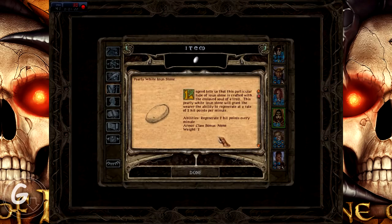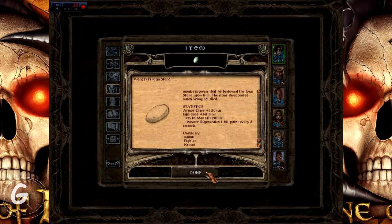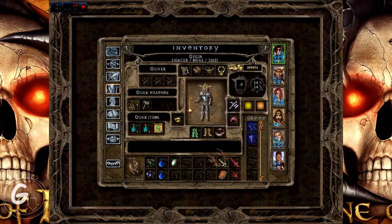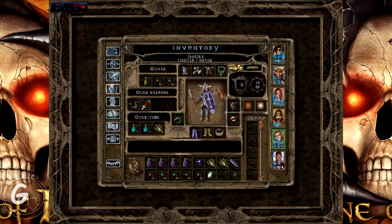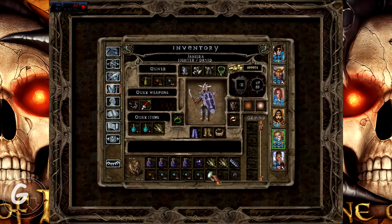Who can even use that? What's the regeneration this gives? This one gives 1 hit point every 6 seconds, and this one gives 2 hit points every minute, which means this one is better. But you can't use it, Edwin. You don't know how to use this. This item has 25 resistance, usable by monks, fighters, and Kensais.